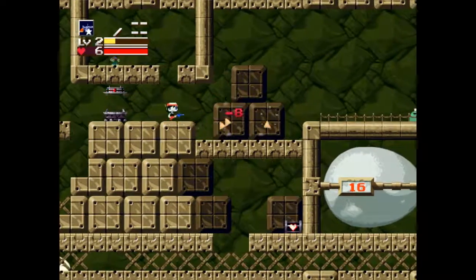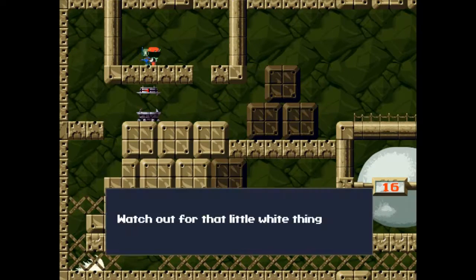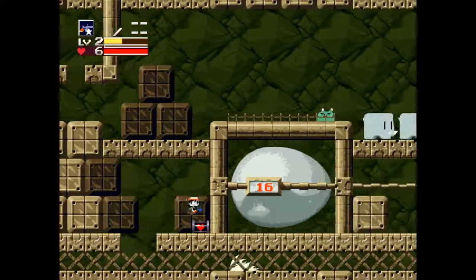And up in this area are some elephants, some green frog things, and a white thing on the bottom. The white thing on the bottom is deadly. However, we need to run past it to get that life capsule there. There we go.